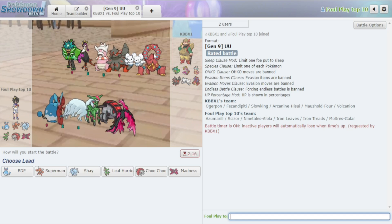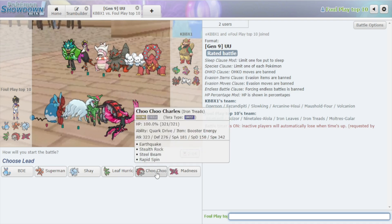If you enjoy this type of content, make sure to leave a like and subscribe if you haven't done so already — we'll be doing a lot more of these. Let's hop straight into it. This kind of team style is very straightforward and easy to use: set up hazards and go from there.